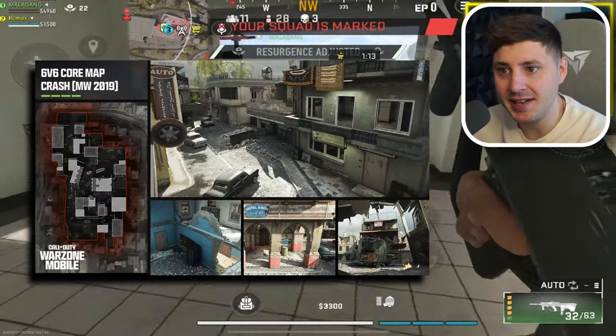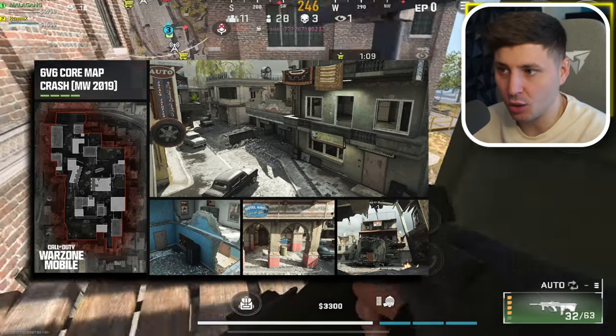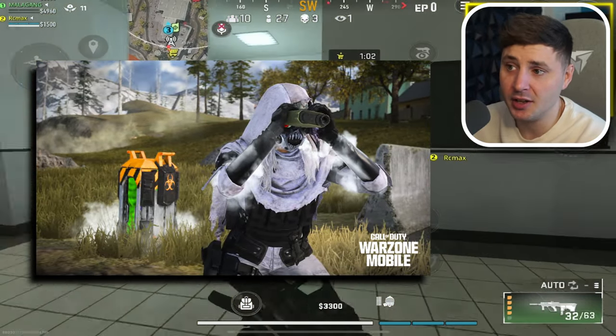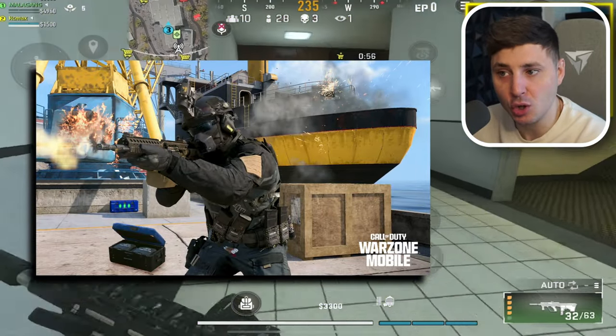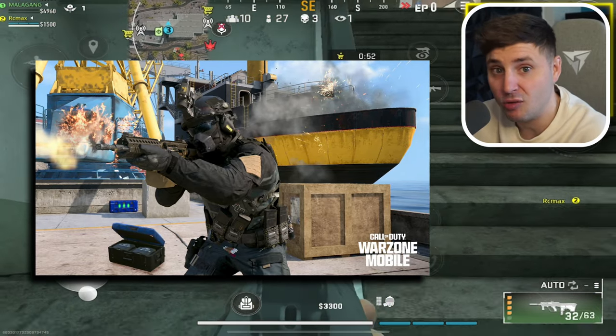First, they are adding the map Crash into multiplayer mode. Everyone knows Crash — it's in Call of Duty Mobile, sick map. They're also adding toxic barrels and crates into Verdansk and Rebirth Island. The toxic barrels basically blow up and send out green smoke that hurts enemies, and the chemical storage units will probably have some cool weapons and maybe even a ray gun — imagine?